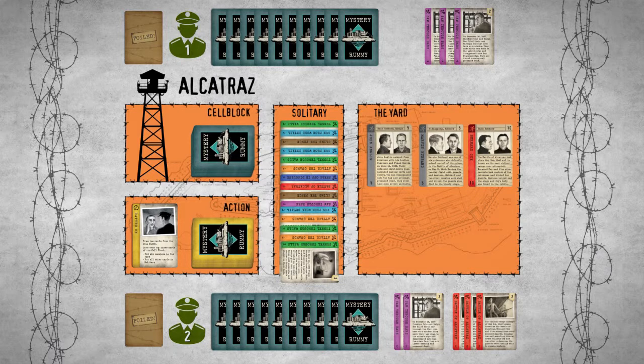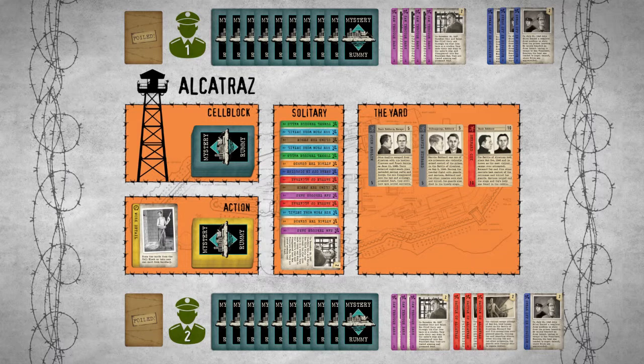Let's jump ahead in the game to see how foiling works. Player 1 starts his turn by taking the first card from solitary and uses it to continue play on an existing escape plan. Since a total of eight matching plan cards have been played, Player 1 can now foil the purple escape plan. He needs an escapee card as the plan's mastermind. The matching infamous escapee for this plan is not available, but Player 1 can foil the plan with a generic or gray colored escapee, either from the yard or from his hand.